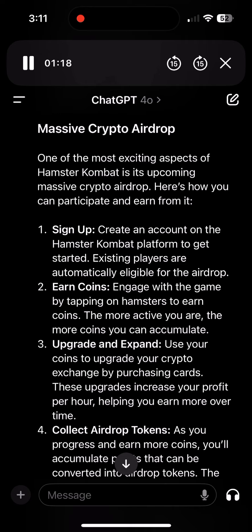2. Earn coins — engage with the game by tapping on hamsters to earn coins. The more active you are, the more coins you can accumulate. 3. Upgrade and expand — use your coins to upgrade your crypto exchange by purchasing cards. These upgrades increase your profit per hour, helping you earn more over time.